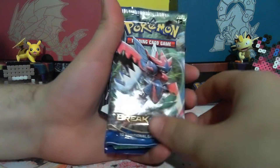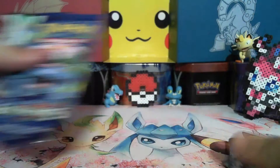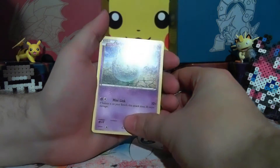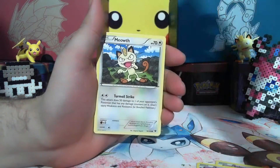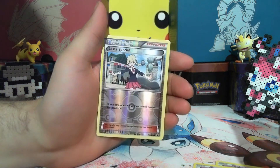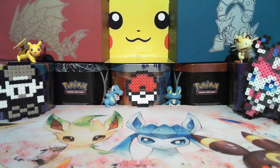Here are the packs it comes with: Breakpoint, Fates Collide, and Evolutions. We're going to go with Fates Collide first. We got a fossil Kabuto, some special cards, and the rare is just a regular rare. Next we'll do Breakpoint — I know I did these a little out of order, oh well.